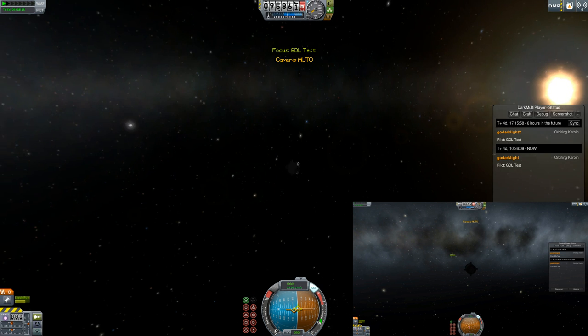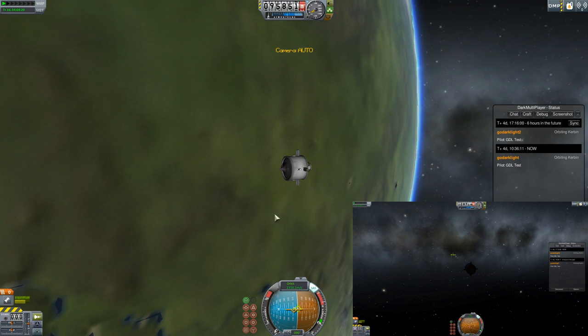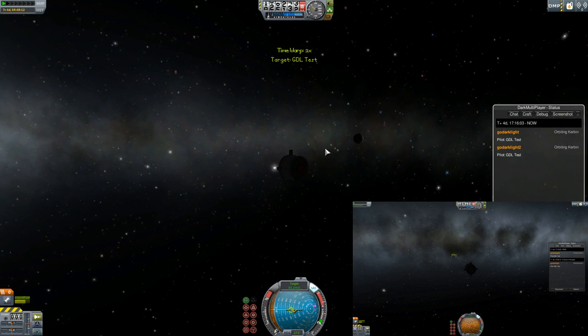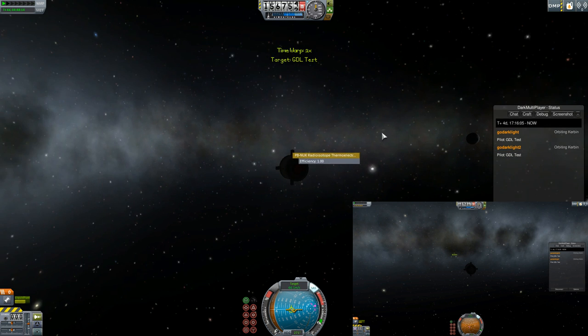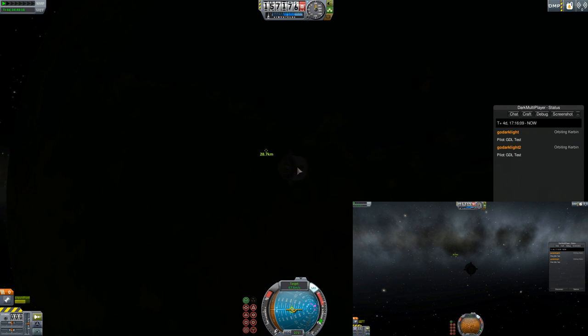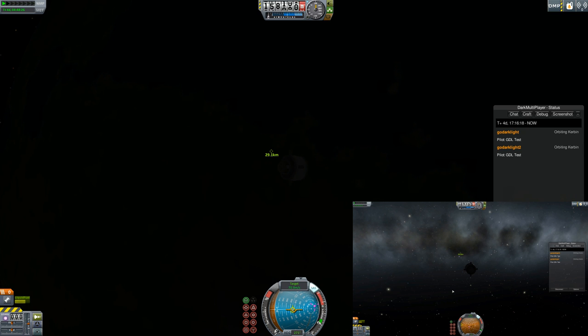So yeah, it's weird, but it's not a bug. This is just kind of the way subspace works. So I'm going to press sync, and we're going to see our friend somewhere around here. There he is, 28.7km away. Just a little side effect of how subspace works. It's not a bug.